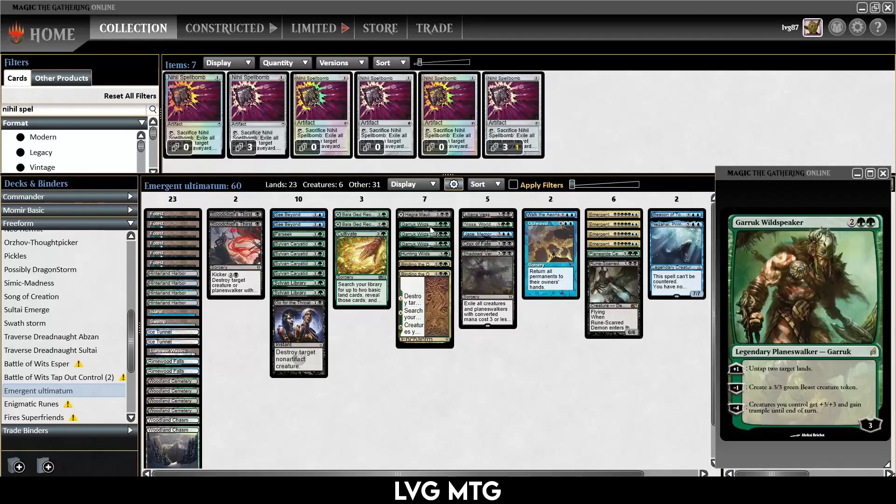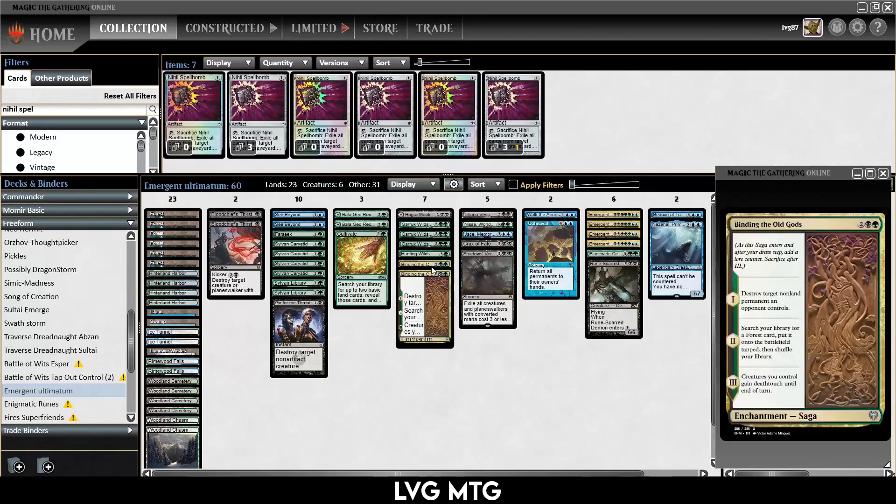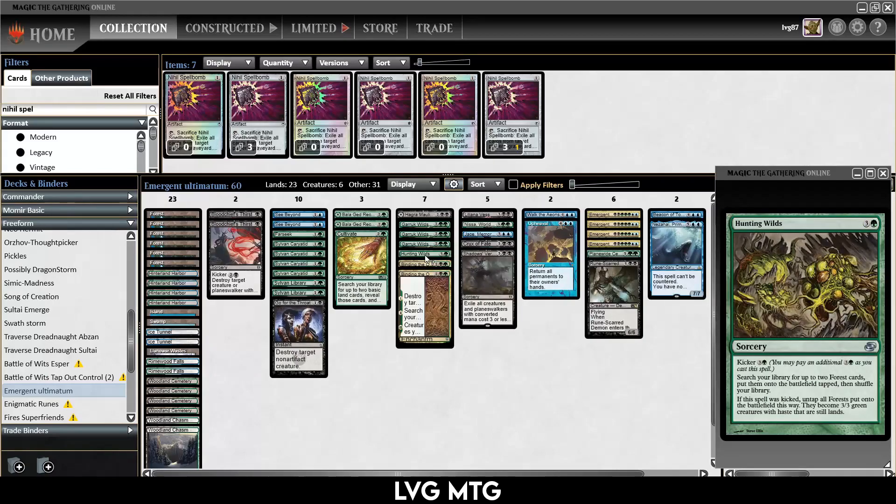A big part of the deck is also Garruk, also a Planeswalker. You can play Garruk on turn four and then play an ultimatum the turn after, which is quite nice. We also have Binding the Old Gods, which is removal and ramp to help us get to that Emergent Ultimatum. I have Hunting Wilds as kind of the fourth Garruk — I didn't want to play four Garruks and get one stuck in my hand if I have multiples. Hunting Wilds can help you set up the Emergent Ultimatum; it can get you Forests, and you can get Islands and Swamps with that as well since we have those snow duals.